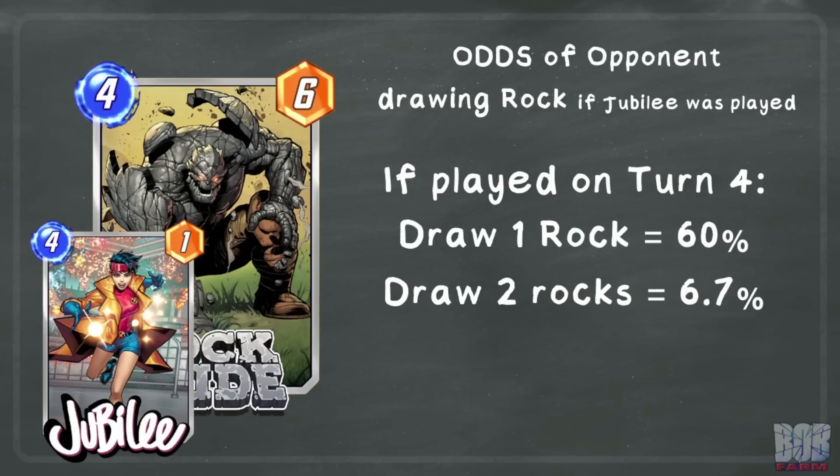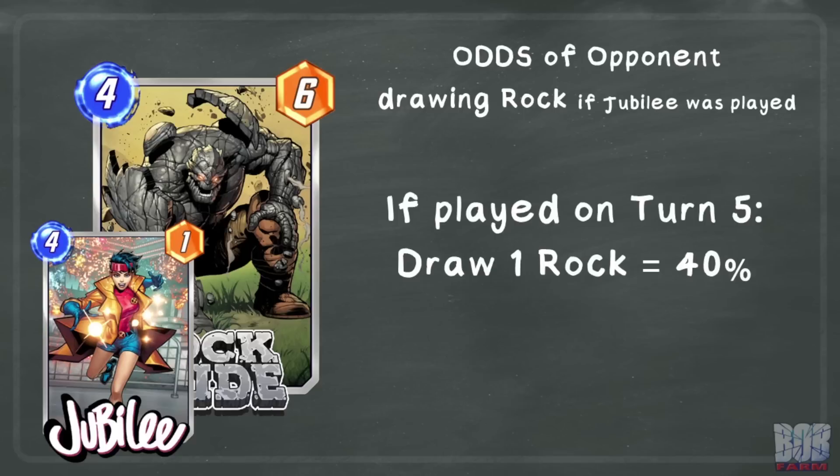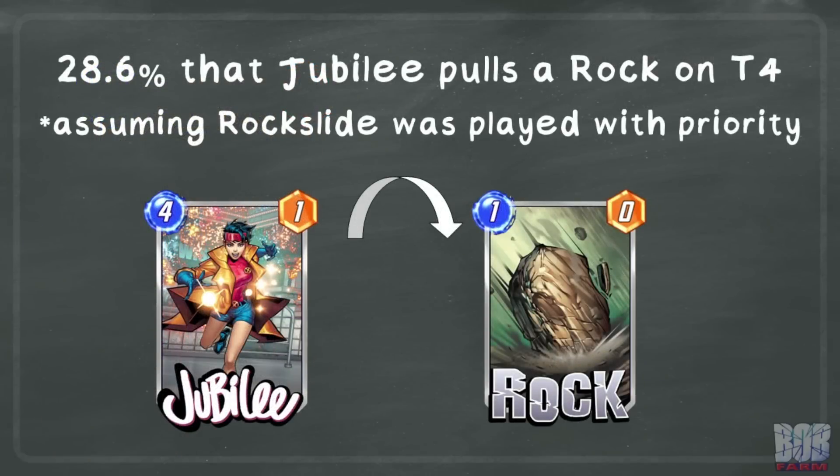We can look at the Jubilee example again to see how Rock Slide affects this. If the opponent played Jubilee on turn 4 and you played Rock Slide on turn 4 as well, there is a 60% chance they draw a rock on turn 5 or turn 6, and to draw both rocks the chance goes up to 6.7%. If played on turn 5, there is a 40% chance that their next draw is one of the rocks. If you play Rock Slide on turn 4 with priority and your opponent plays Jubilee, there is a 28.6% chance that Jubilee actually pulls into one of the rocks — a much higher chance than with Korg.